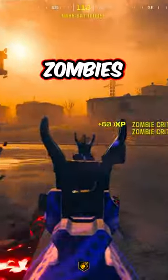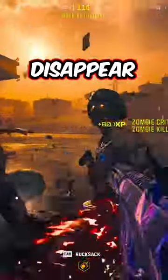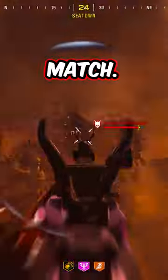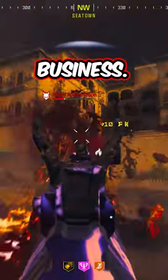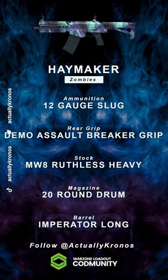It one-shots all tier 3 zombies with ease, and with the full auto they quite literally disappear. Mega abominations are no match because this thing is just dishing out damage like it's nobody's business. Here's the build I use, and as always make sure to follow for more.